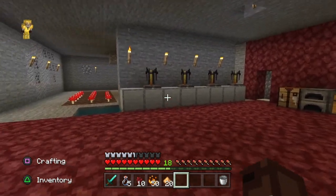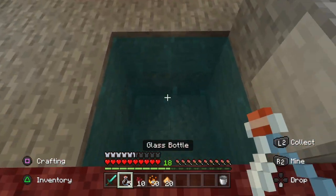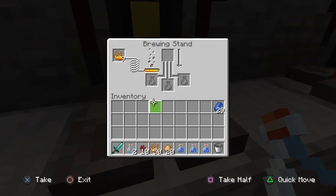The first thing we need to do is brew a potion — specifically a potion of strength level 2. This will give us plus 2 hearts damage in a single attack.